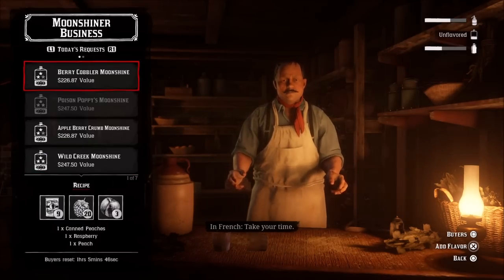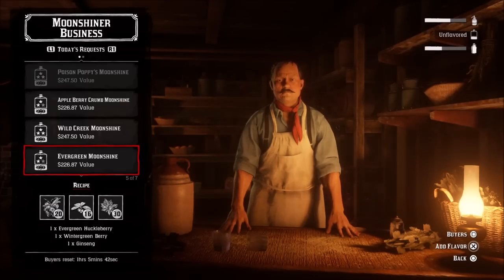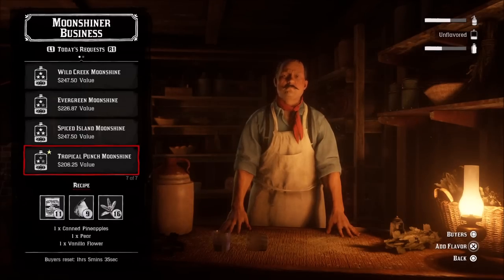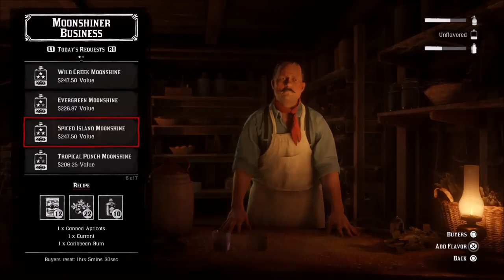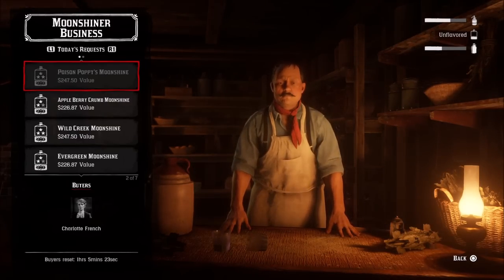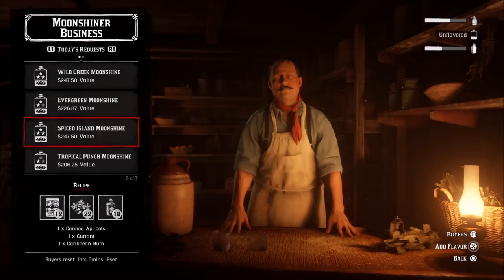The flavoring comes in three stars: one star, two star, and three star. I personally think two star is the best. While you get a little bit less money than three star, at three star you often have to use collectibles — collectible flowers or collectible alcohol like Caribbean rum — and I think that's a waste. You should always use those collectibles with Madame Nazar, because you get more money and XP from her. So two stars are better to get.